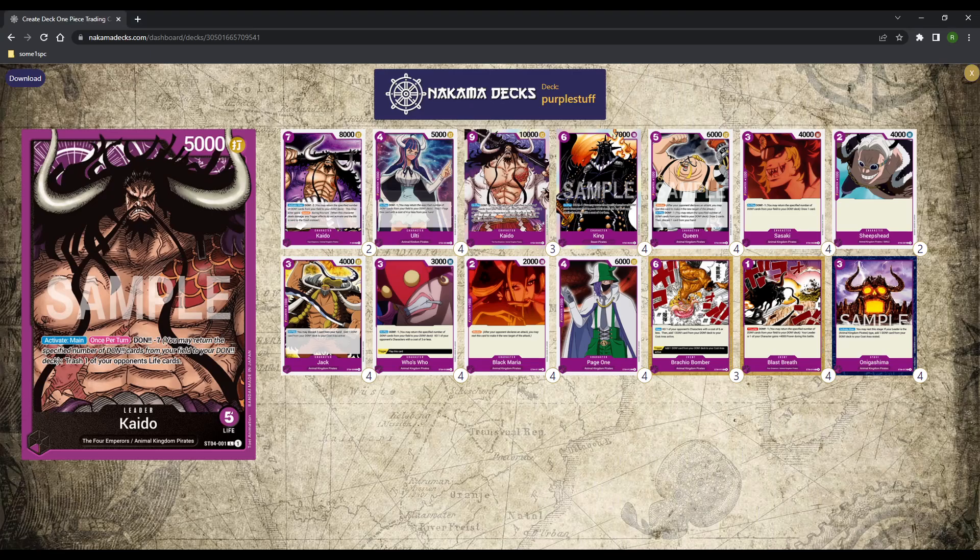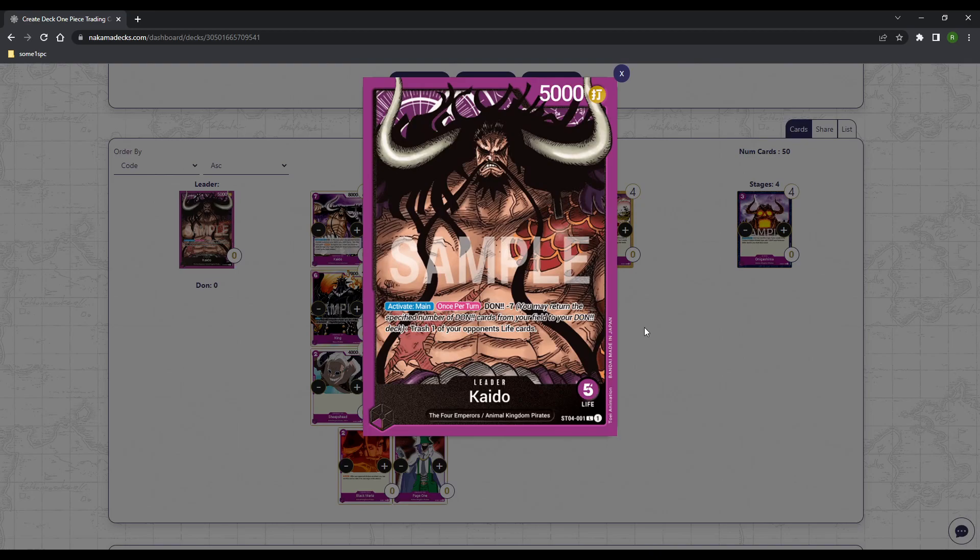Let's go ahead and get started on this video. Starting out, Leader Kaido. Once you return Dawn minus seven, you may take seven of your Dawn, throw it back to the Dawn deck, and trash the top of your opponent's life. This is your lethal — this is your game ender, this is how you close. You use the seven Dawn, attach them to your characters, swing with them. Your opponent plays badly — blocks them or discards cards out of their hand to avoid the damage. Then you remove the seven Dawn from your characters because this effect is broken. Dawn minus is not balanced. Take the seven, put it back to your Dawn deck, ping them for damage, use Kaido, and swing at them for 13. Easy game.